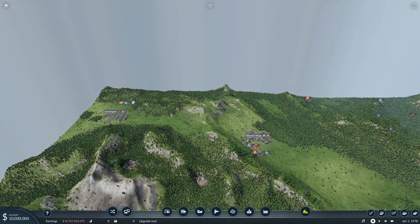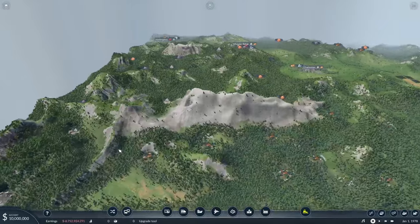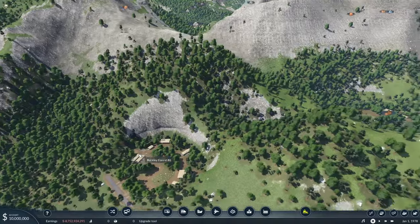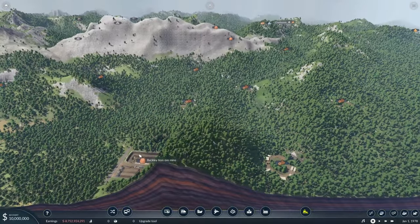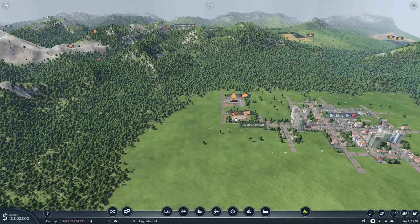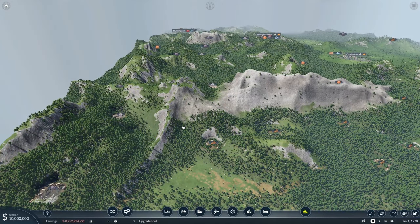I spent $8 billion, as you can see down in my earnings, to build the map, but it is going to be pretty difficult. You can see like just our lumber alone — we're in the mountains. So it's going to be a rough go to get everything over to Beckley, to the sawmill and to the food processing plant to start that process. So I think the first thing we're going to do is start with the lumber.